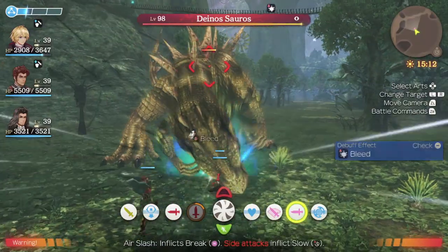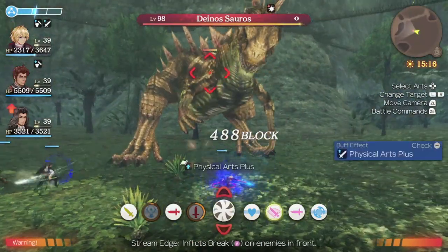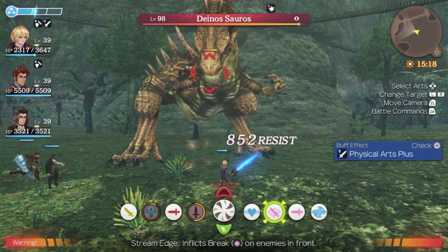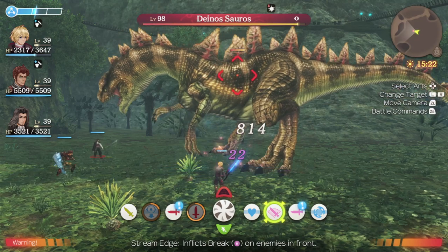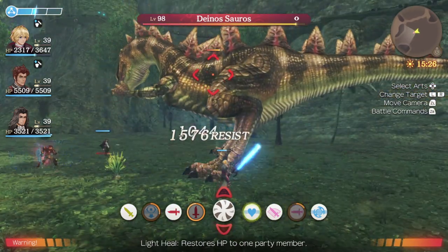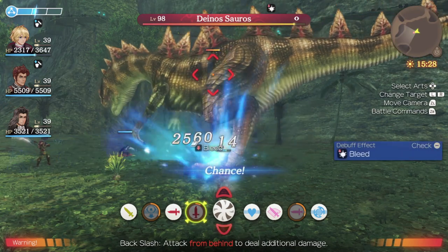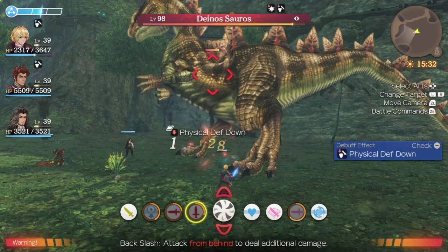The first trick to topple locking is we need to fill up our party gauge in order to get a chain attack. The fastest way to build up your party gauge is to use positional arts. You'll notice here with Shulk I go over to the side and I'm going to use Air Slash and Backslash, because I got a good chance on it.